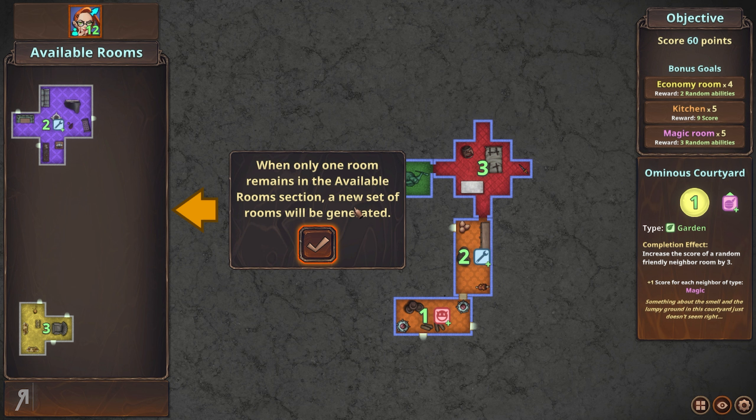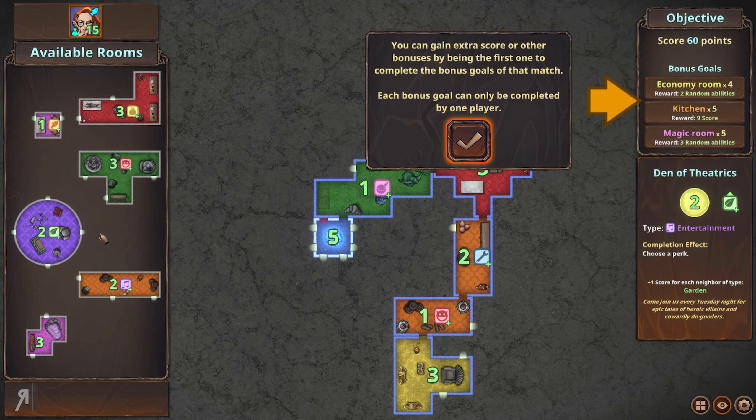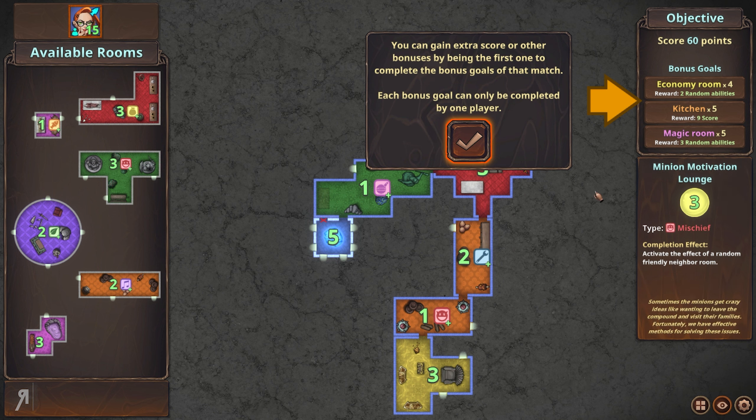When only one room remains in the available room section, a new set of rooms will be generated. You can gain extra score or other bonuses by being the first to complete the bonus goals of that match. For example, if you build four economy rooms you gain two random abilities. If you complete five kitchens you get a bonus nine score, and if you complete five magic rooms you gain three random abilities.